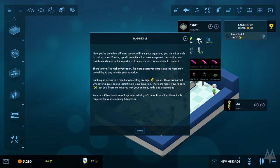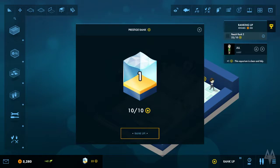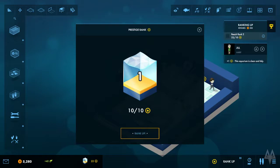Ranking up - now you've got a few different species of fish. Ranking up will instantly unlock new equipment, decorations and facilities, and increase the repertoire of animals available to research. The higher your rank, the more guests you attract and the more they're willing to pay. Ranking up occurs as a result of generating prestige points, earned whenever a guest enjoys something in your aquarium. Prestige rank one - and rank up!